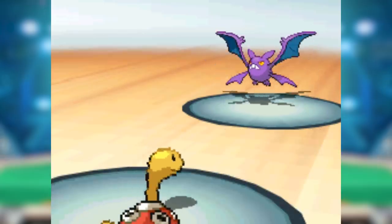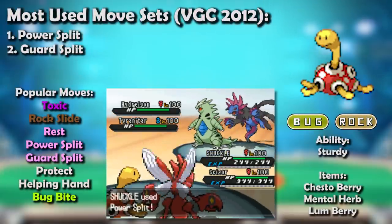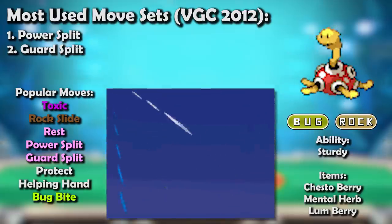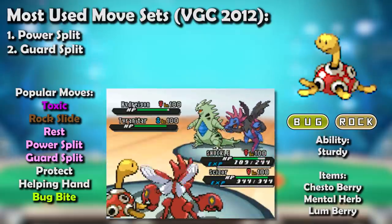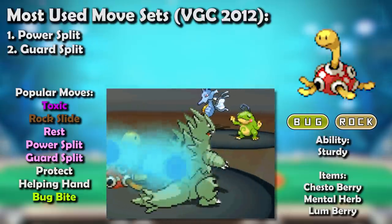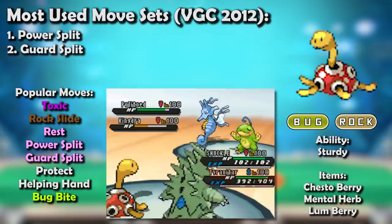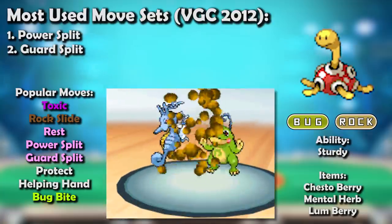In VGC, to my surprise, there actually are a few Shuckle sets. There's a set with Power Split where Shuckle can average its horrible Attack and Special Attack with the target Pokémon, weakening the opponent's attack prowess. There's also Guard Split, which does the same thing for Defense and Special Defense — you'd typically use this on your own Pokémon to boost their defenses. Shuckle's slow speed also allows it to function within Trick Room.